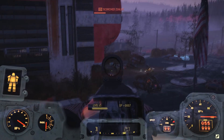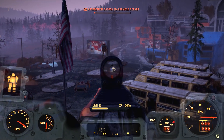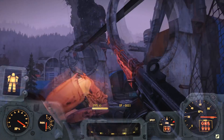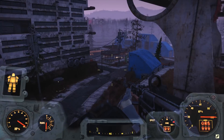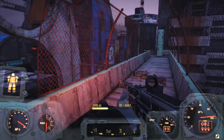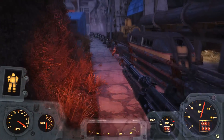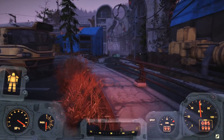Now how much you duplicate your Nuka-Colas is entirely up to you, but if you're going to do it, you might as well go big with it. Take advantage of it while you can and make some decent sized stacks that you feel will realistically set you up to get whatever you want with caps in the future, whether it be from vendors or players. Consider the fact that you'll be wanting to buy things such as good legendaries from other players and mutations in-game, all of which will run you thousands of caps per purchase. Basically, duplicate a lot so you don't end up falling short down the road when duplicating is no longer possible.